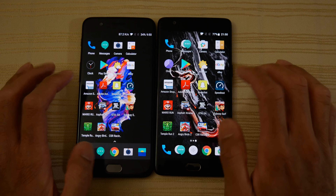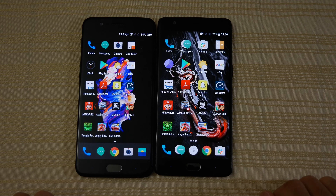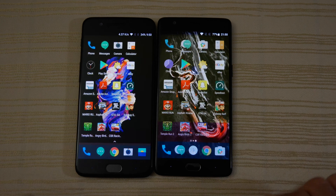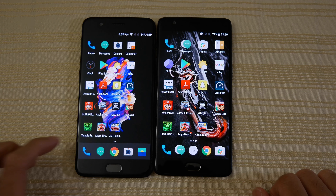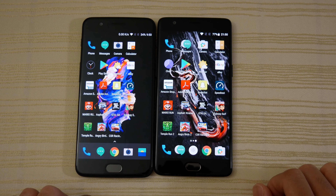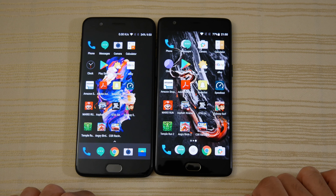So you can see the 3T is still keeping up here with the 5. Snapchat. Snapdragon 835 here on the left on the OnePlus 5, Snapdragon 821 here on the right. OnePlus 5 has 8 gigs of RAM on the left; the OnePlus 3T on the right has 6 gigs.